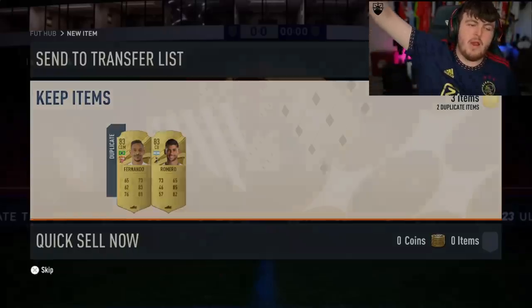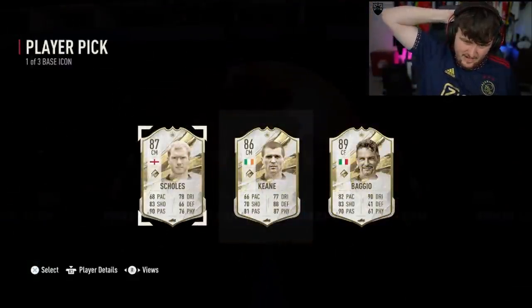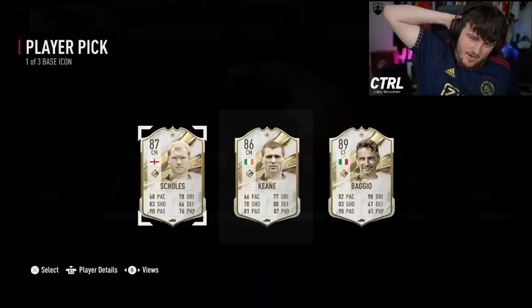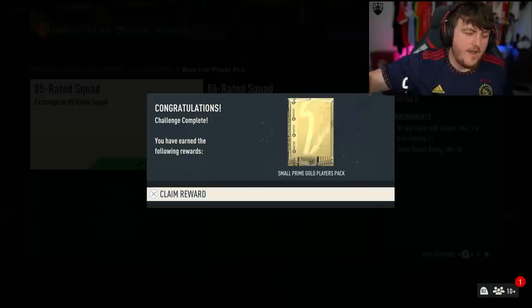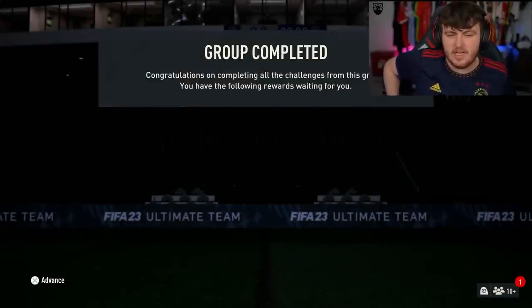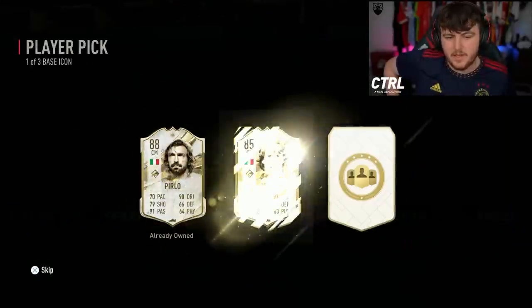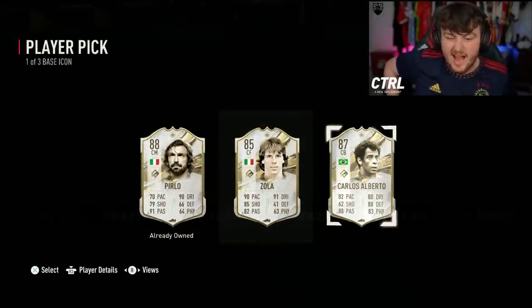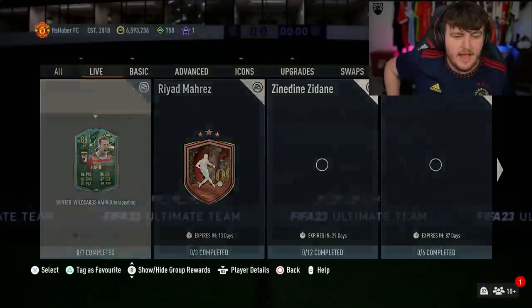Next base icon player pick before we do mine. You got two extra United boys and a great mullet man, but that's an L again. Maybe these have turned into Ls again. Now it's time for my base icon player pick — no doubt it'll be terrible. Base icon player pick. I'll take CB card Salberto — not bad actually. I'll take that, that's pretty decent. I'm quite happy with that.